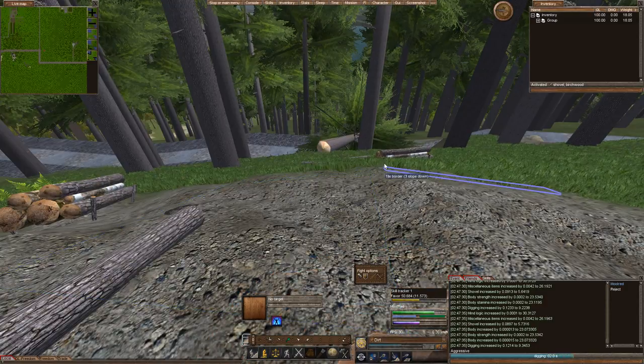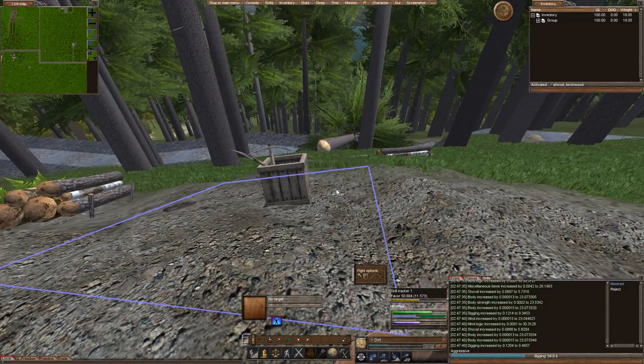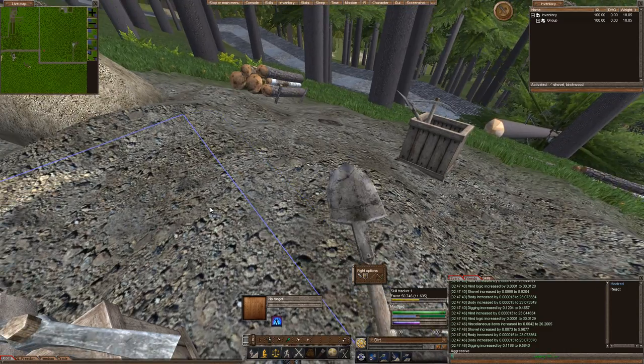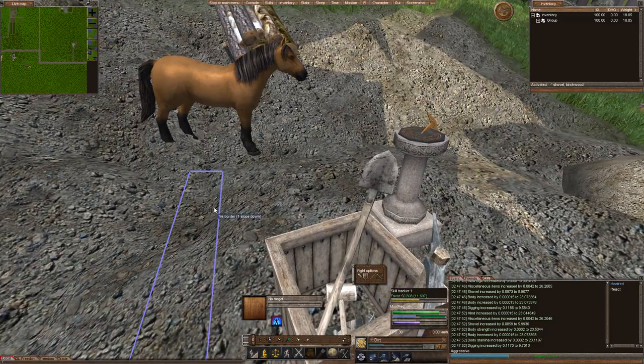I'm thinking of putting kind of these big pillars in the entrance here with marble braziers — kind of an introduction to Moot's Hall, or a moot hall. That's kind of funny.